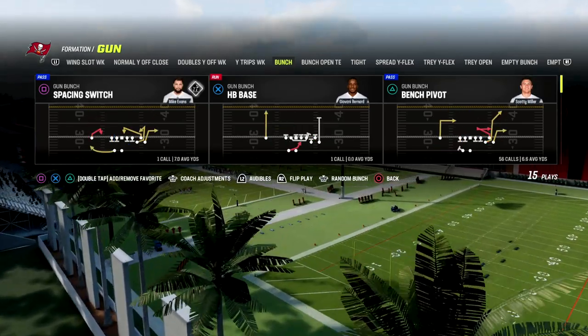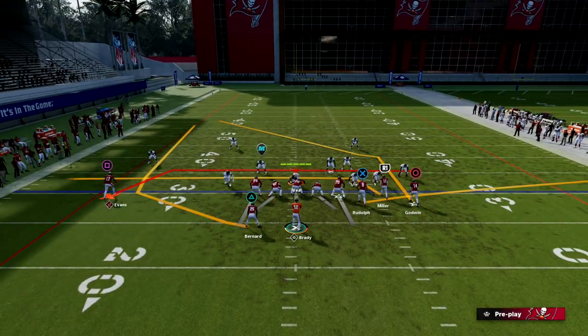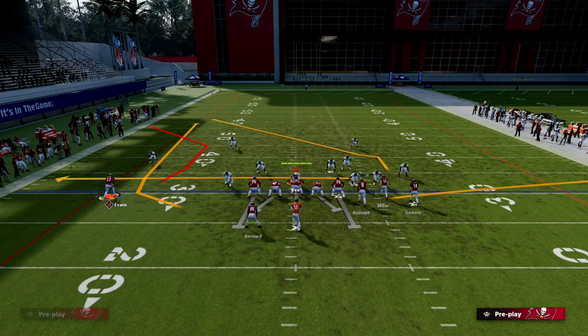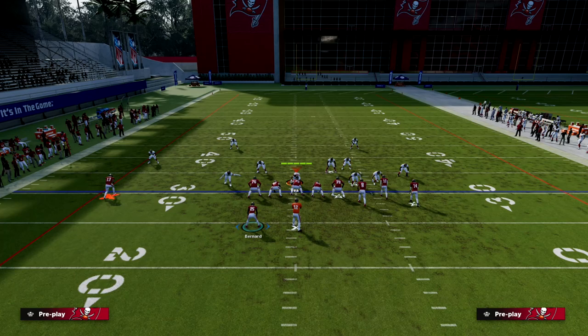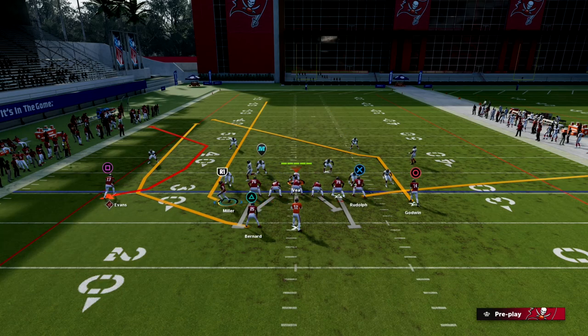Let's talk about why mesh post is so powerful and versatile. With mesh post, the setup starts with your solo receiver. Outside apprentice is the most important ability this year in my opinion. If you don't have it, you can get it relatively easily — there are a lot of teams and regs that have this. Having outside apprentice on your solo receiver is really important.